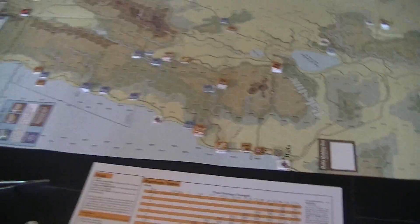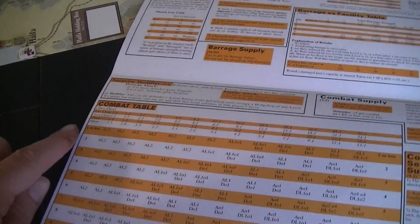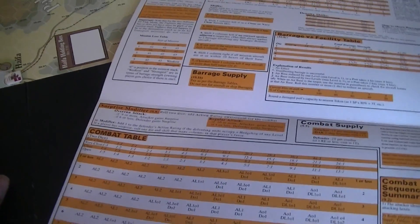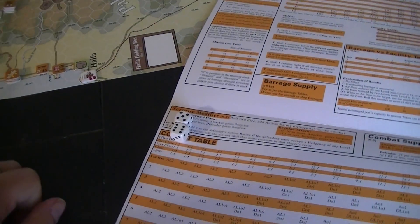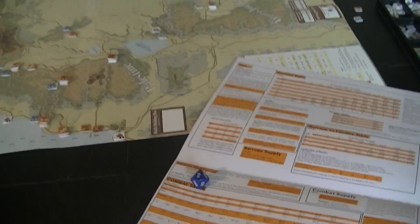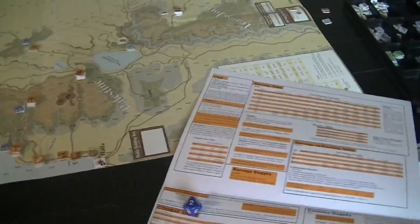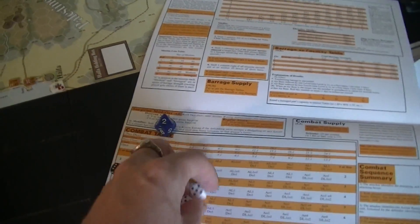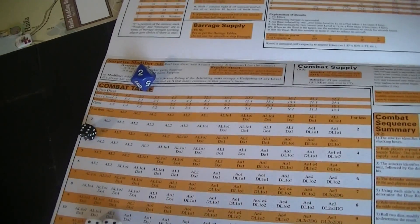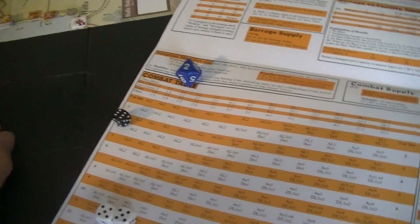The defender doesn't have to spend supplies because of the landing special rules. The minor city is very close terrain - our odds are two to six, one to three. That doesn't sound pleasant. But we have two column shifts due to surprise, so we're over on this table. We're at plus two to the die roll - no wait, we're the same quality. I roll a ten - no modifiers. Attacker loses one, defender has an option. The defender does not want to lose his only unit so he'll retreat a space.